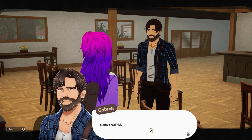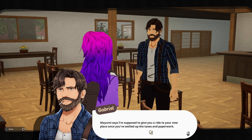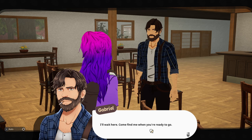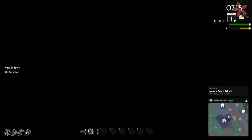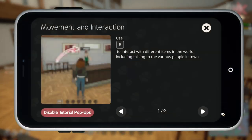"Hey, congrats. Name's Gabriel. Miyumi says I'm supposed to give you a ride to your new place once you've settled up the taxes and paperwork." "Alright." "I'll wait here — come find me when you're ready to go."